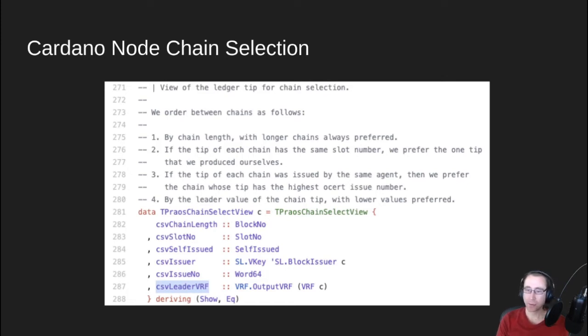Number three: if the two different blocks produced were both produced by the same pool — this is just if you have dual leaders running — it'll always prefer the one with the latest KESS key rotation. And finally, this is where the real slot battle comes in. If there's no other way to tell the difference, we pick the leader value of the chain tip with the lowest leader VRF value.